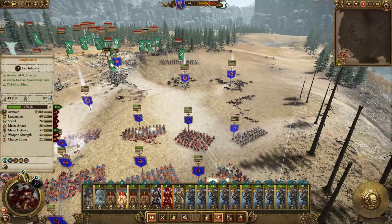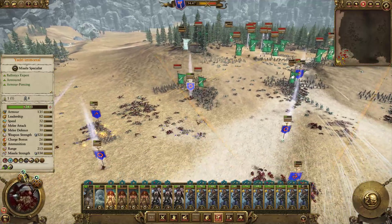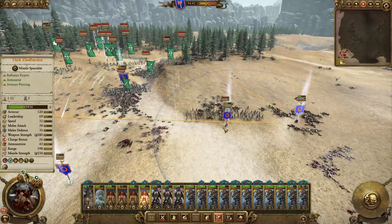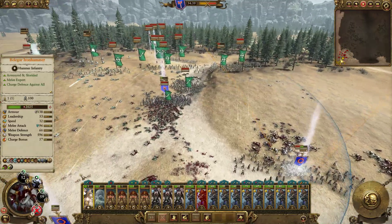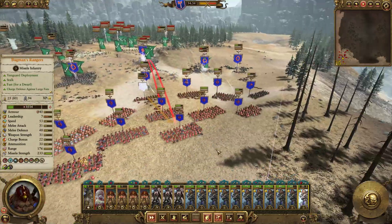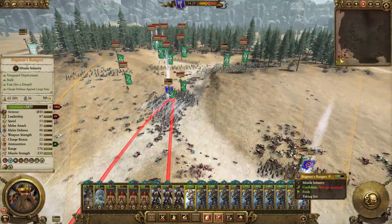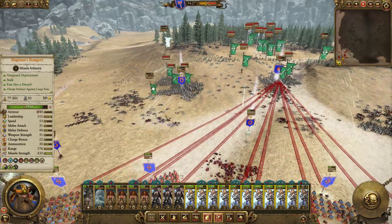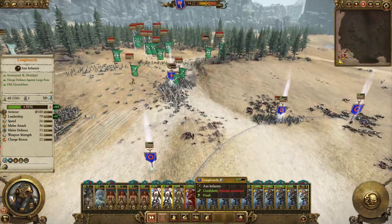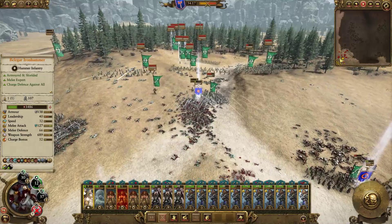It does have the potential to be a good army, but you've got to take the Longbeards out of here. Either put in a Thane, or just use more Bugman's Rangers. Belagar's getting a bit wrecked. We have to pull Belagar out. Everybody needs to be shooting into this — get them over there. Get Belagar out of there. Too much damage.